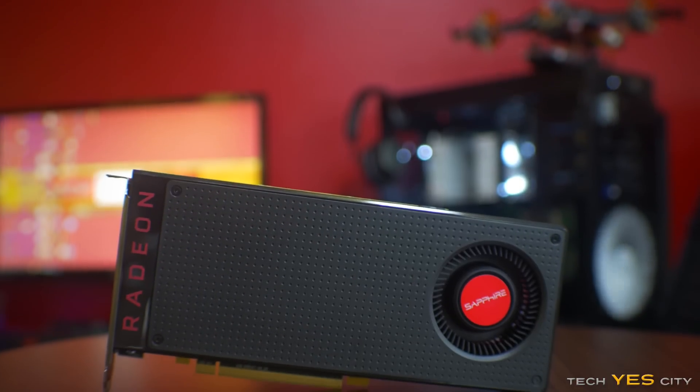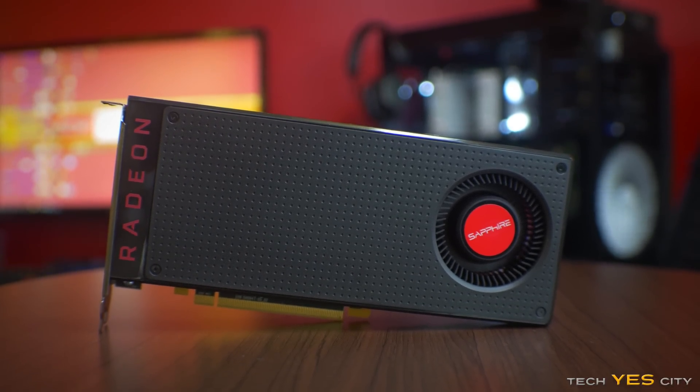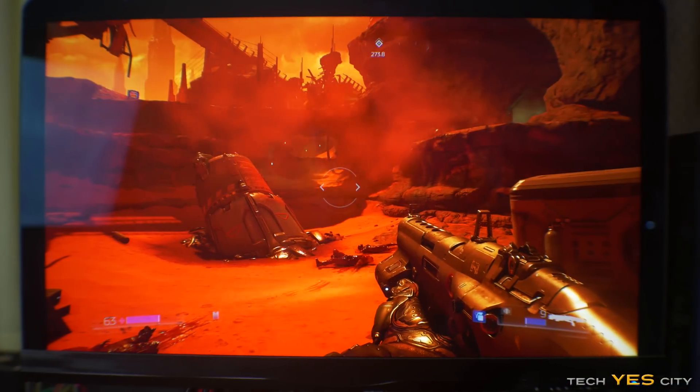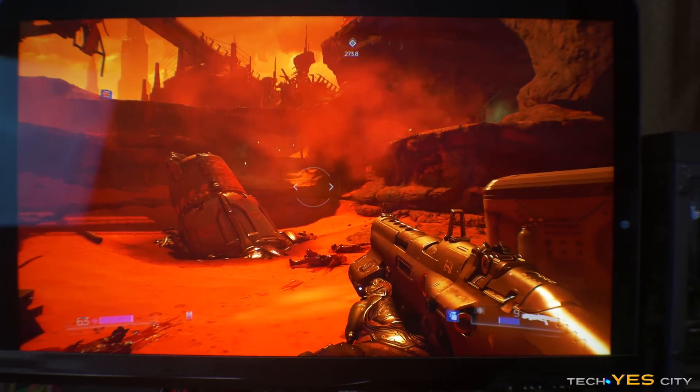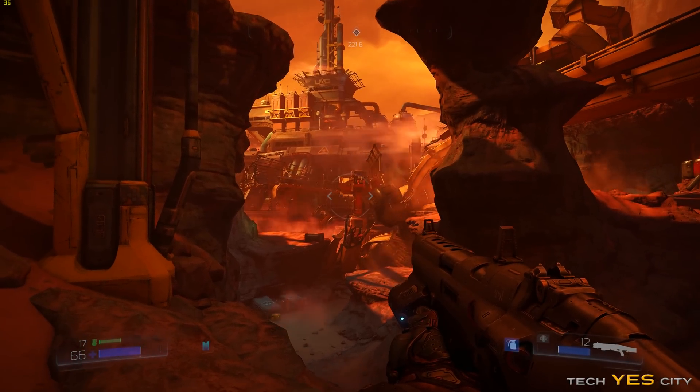So how does this all pertain to Doom? When I had my RX 480 in the test bed at 1440p on high settings, the game looked visually pleasing. But when I immediately switched to the GTX 970, I noticed something looked different. In other words, the GTX 970's visuals looked inferior to the RX 480 — and I double-checked — this was at the exact same settings.